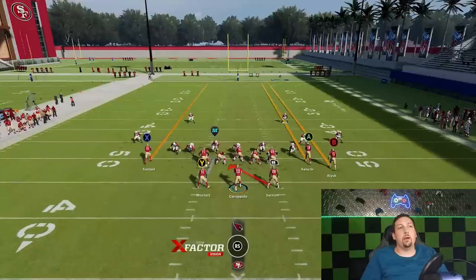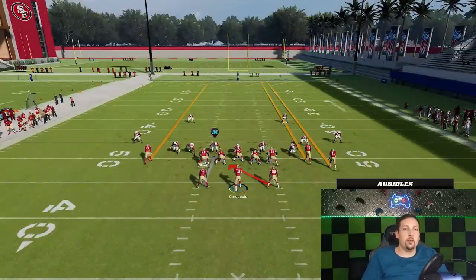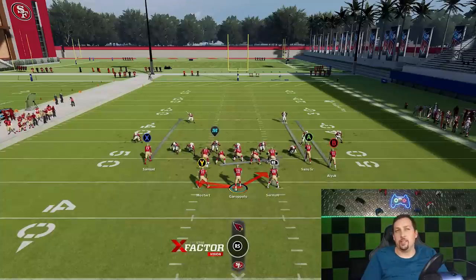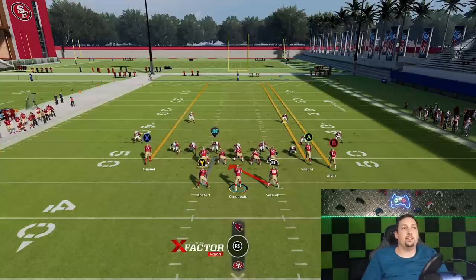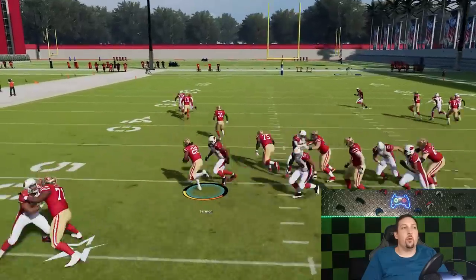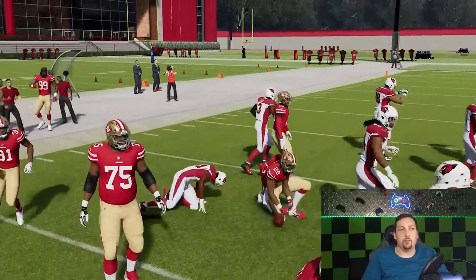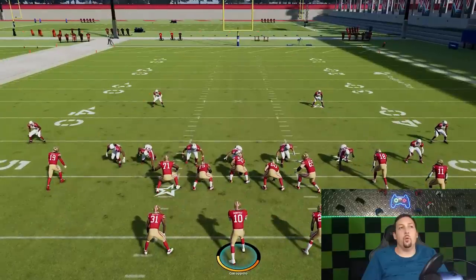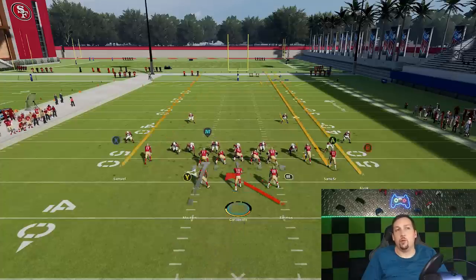When you run these plays you really want to think about it more like looping wide runs. The power play is best taken outside, although a lot of times I try to take it inside. The fullback inside is more of an inside read, and the other play is more of an outside read. There's going to be a lot of opportunities where it's best to just run it out wide. That's going to be really frustrating for your opponent — they'll have a hard time pre-diagnosing where the ball is going to go because it could really go left or right.